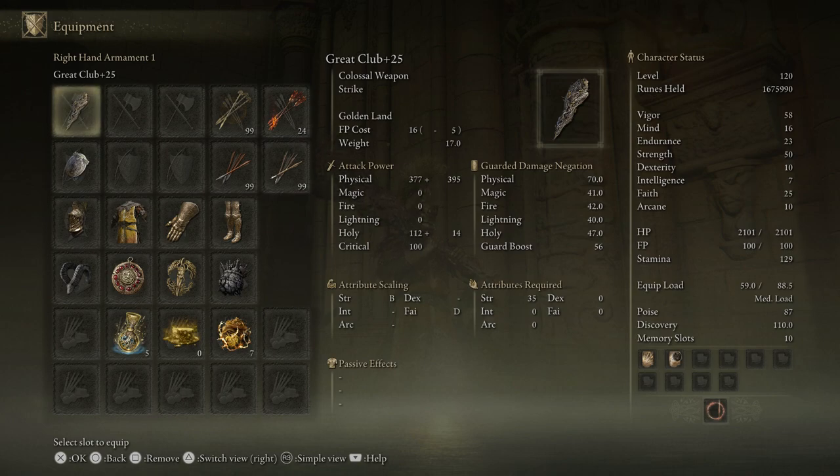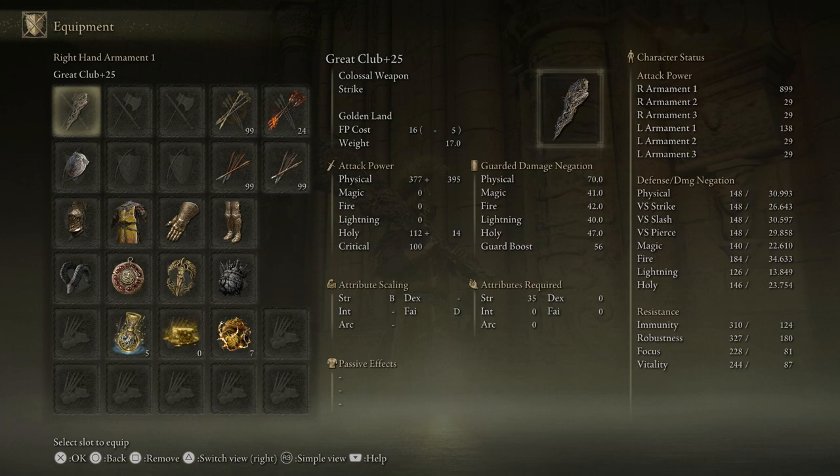As I mentioned, it does have some faith scaling, though it's only a D. The strength scaling is a B. The weapon art is Golden Land, which you'll have seen from those Asylum Demon Trees. The damage was buffed in patch 1.09, I believe it was, when all the weapons got buffed. So with 50 strength and 25 faith, you're getting an attack power of 899.